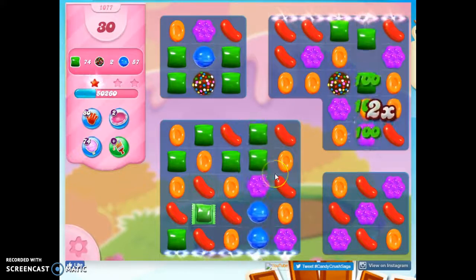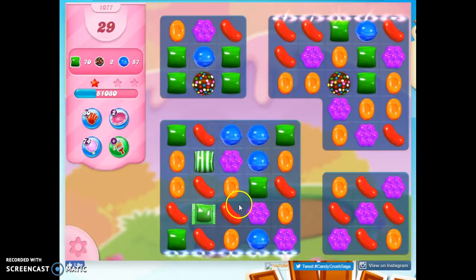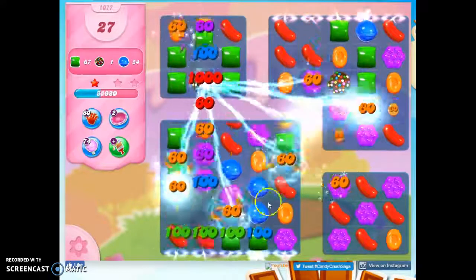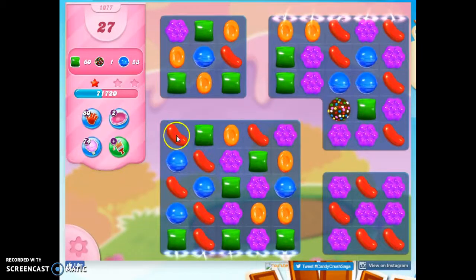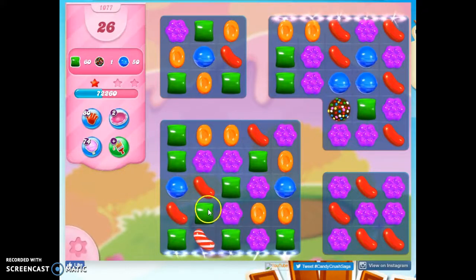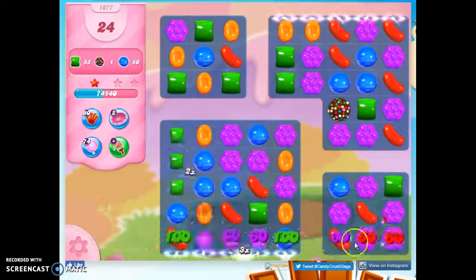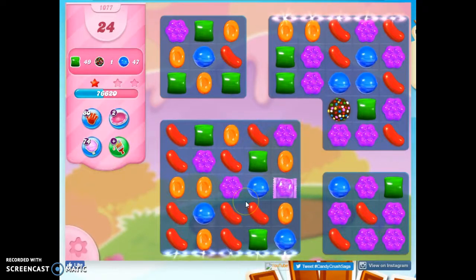I need to free that. Now I only need 2 more color bombs, and I've already got them on the board. So now it's a matter of focusing on the specials or the colors I need. But I have 30 moves, so I don't focus on the colors. What I focus on is making as much chaos on the board as possible — I let the color bomb take out whatever color is most prevalent. I can't make a color bomb here, so I make a stripe. I'm working in the areas that have a lot more space to deal with.